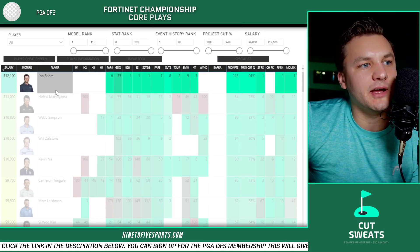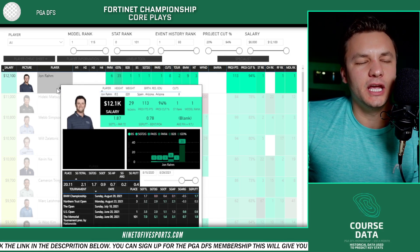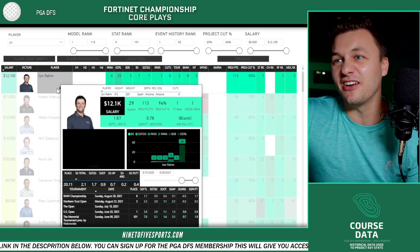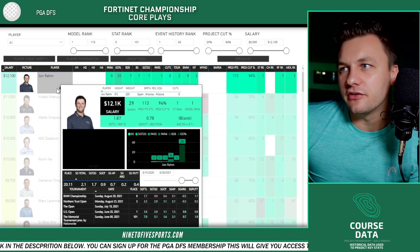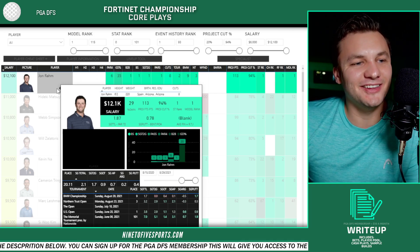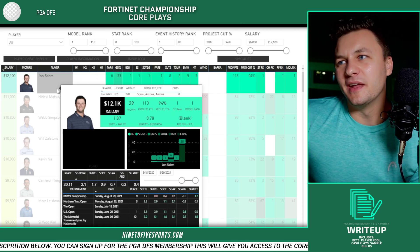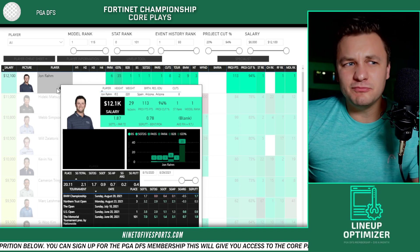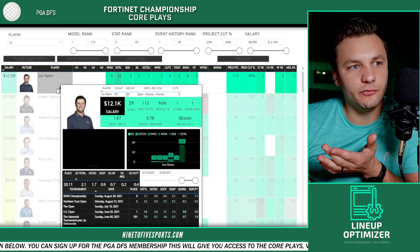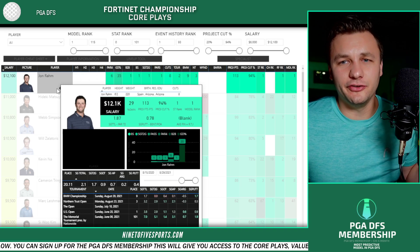Jon Rahm is obviously just a great stat fit — top stats in the field. He ranks 35th in good drive percentage, which is his worst stat. His next worst stat is par four scoring, where he ranks sixth. Everything else is first. He's made eight straight cuts in a row. I guess the concern is the withdrawal from the Memorial Tournament, but other than that the guy has been solid. Three reasons he might struggle: one, he hasn't played this tournament in the last four years; two, price point.